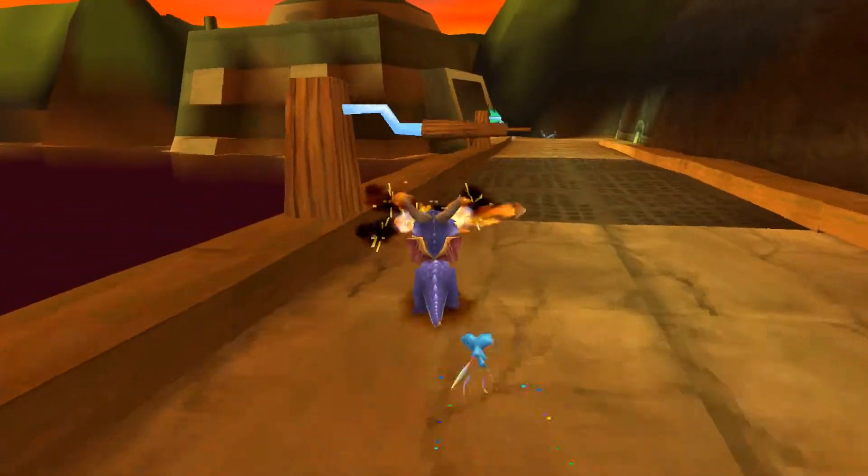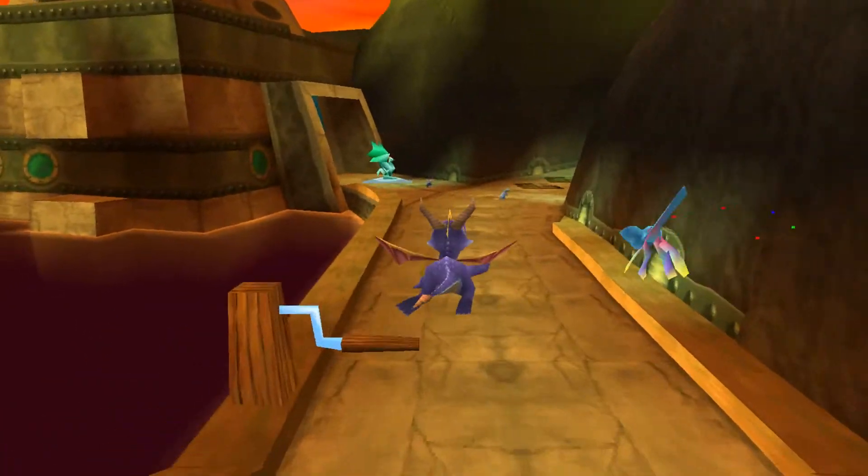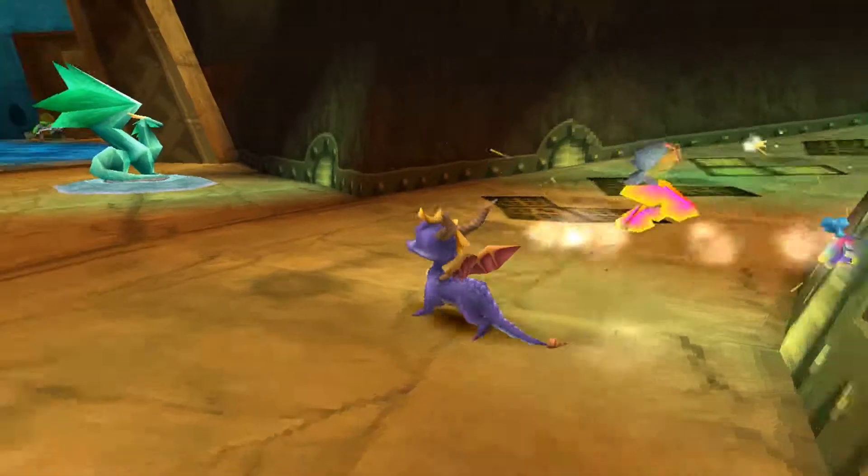Here is an interesting mechanic — this drawbridge here. We're going to have to keep it up for something later in this level, but before I get this supercharge, I want to speak to this dragon to get this checkpoint.